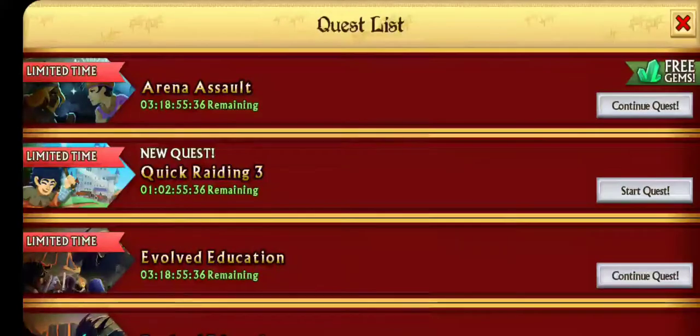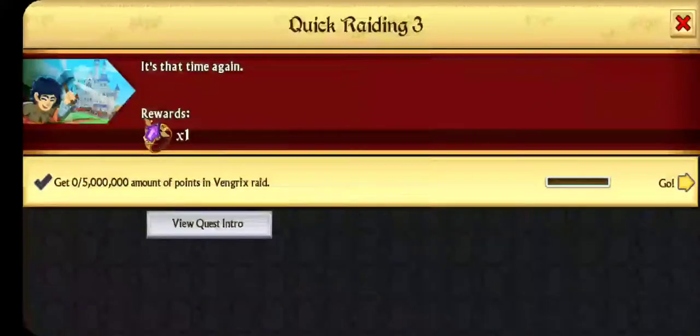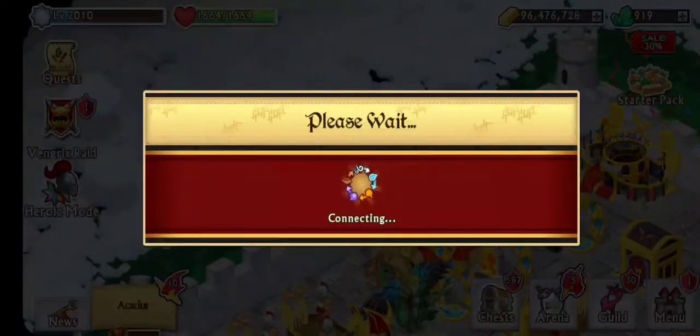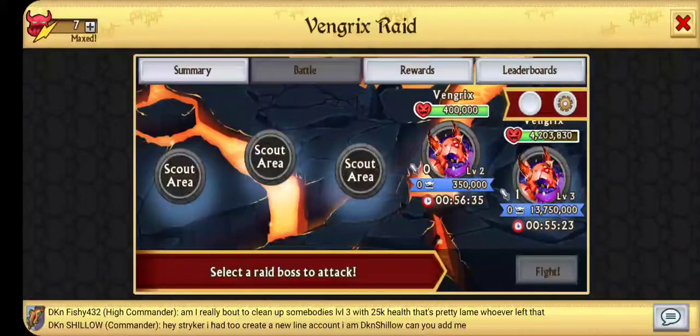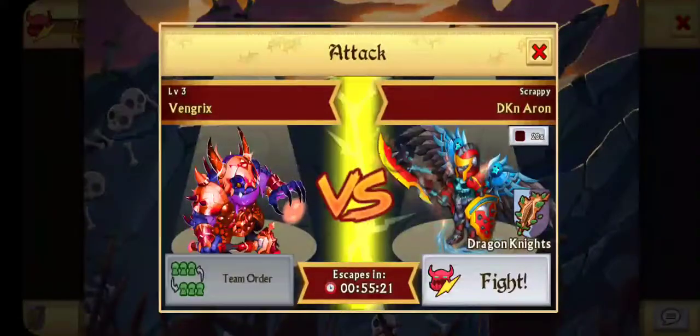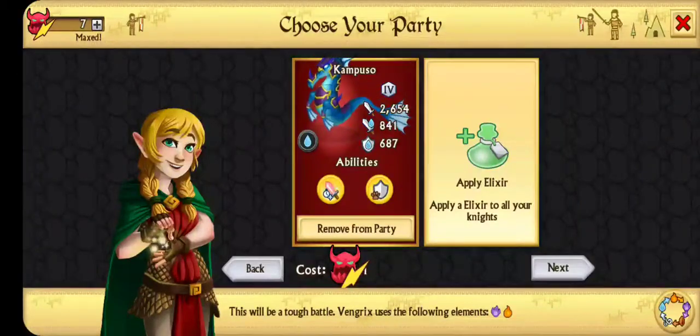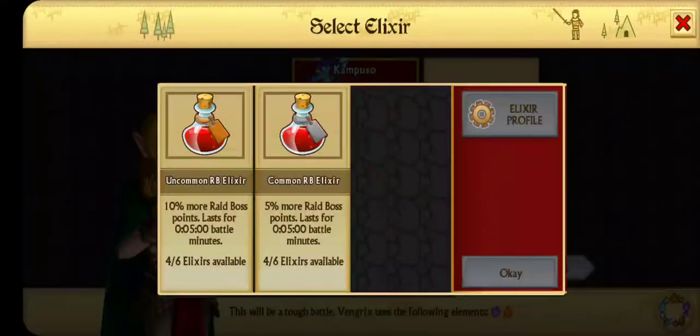So today we will be fighting the Raid Boss — five million points. These are my armors right here, these three. I'd say I do about a million damage.